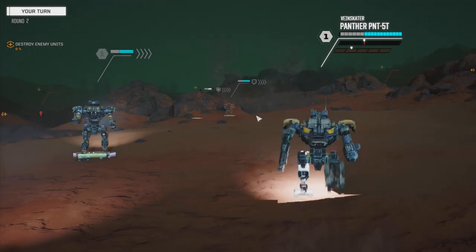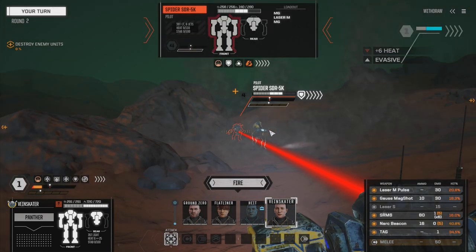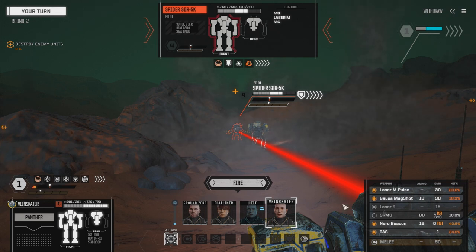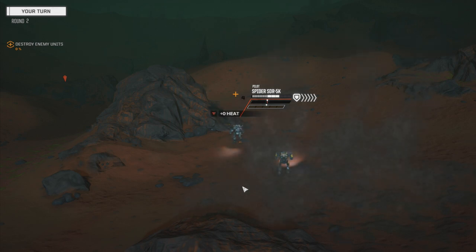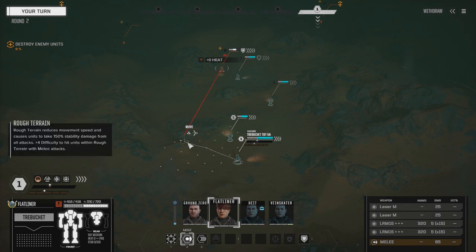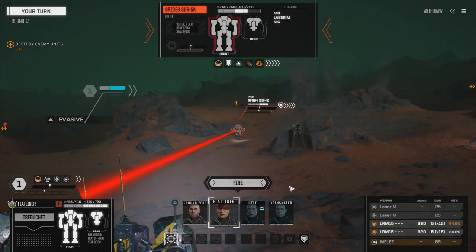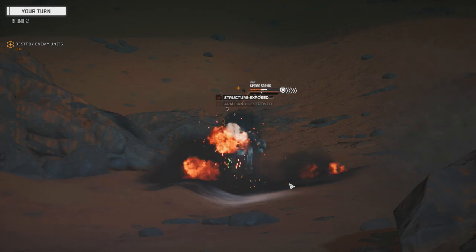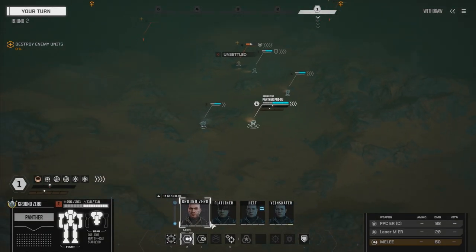Let's see if we can get Veinskater in here. It's going to overheat, so let's leave the SRM off for now and just fire with everything else. We got him with the tag — that's going to help. Moving Flatliner over — just going to walk, not run — and unload on this guy. Maybe we can make him a little unstable. Head hit! Things are going swimmingly.